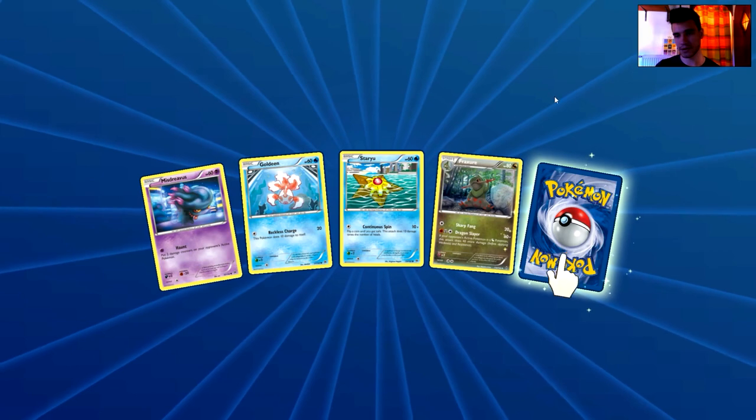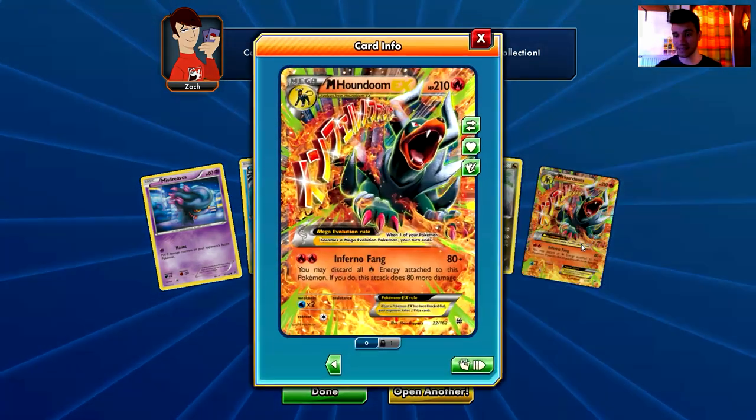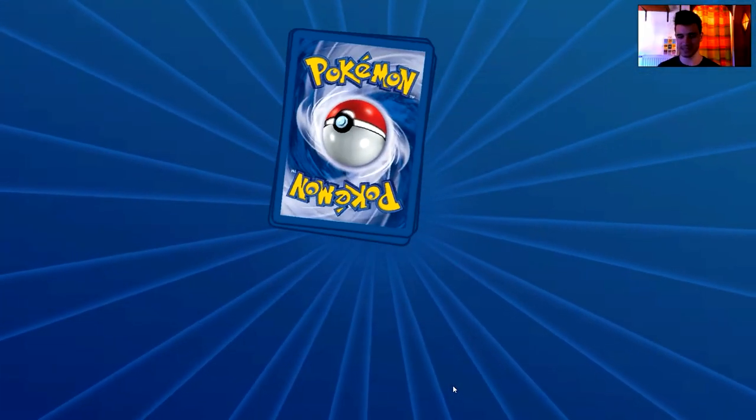We have a Misdreavus, a Starly, a Frogadier, and the rare — wow — the Mega Houndoom EX! Fantastic! Mega Houndoom EX, 210 HP — that's a super ultra rare. Wow, fantastic artwork. With two energy, Inferno Fang does 80 damage and you may discard all fire-type energy attached — if you do, this attack does 80 more damage. So with the special fire energy you can deal 160 damage, though you risk getting an Enhanced Hammer. Please like this video for that awesome card!